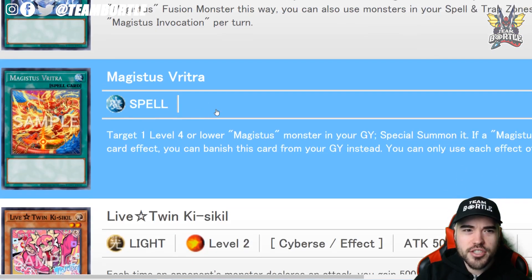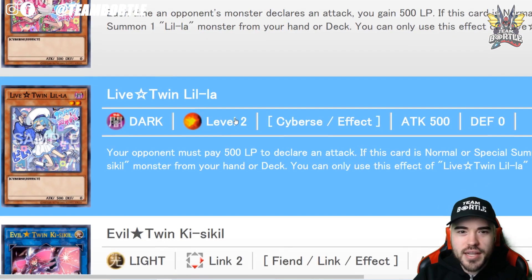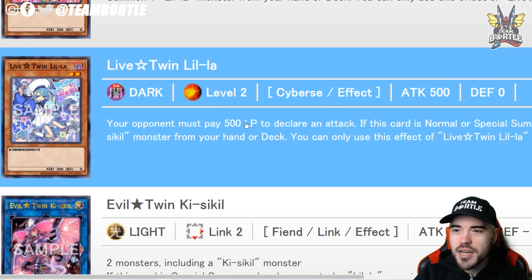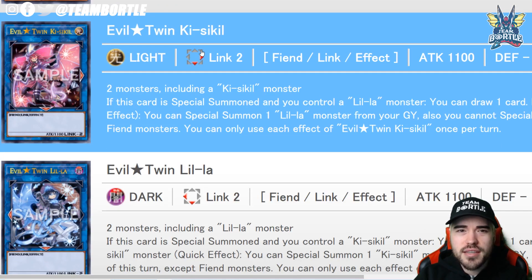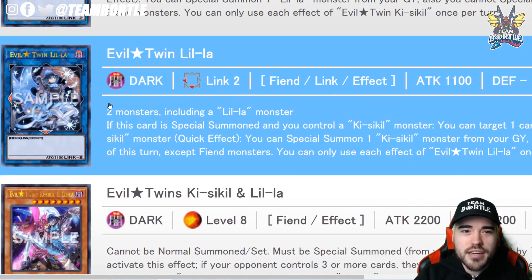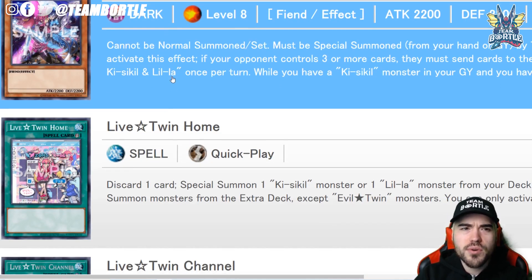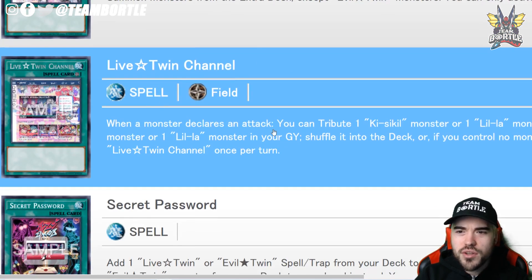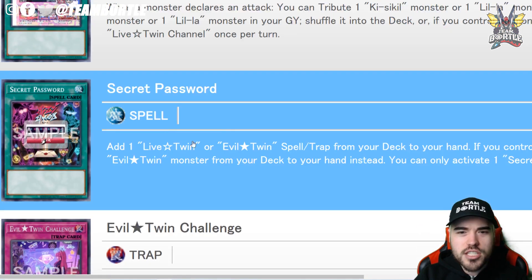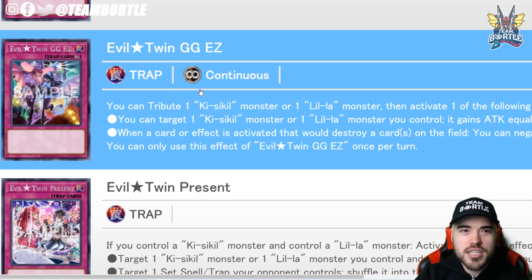We have Match This Theory G, Match This Invocation, Match This Vitra. Here we have the Live Twin skill. These are cyber-type, so that's pretty cool. We have Evil Twin Ki-Sikil, and it looks like you could throw this in any deck. We have another twin card — this is going to be the new waifu I guess. Live Twin Home, Live Twin Channel — this is basically a whole new archetype.